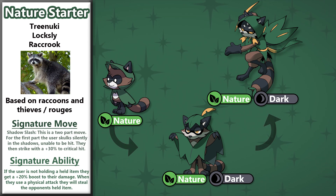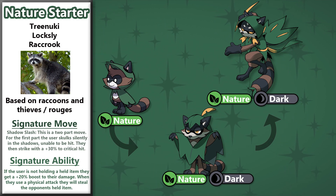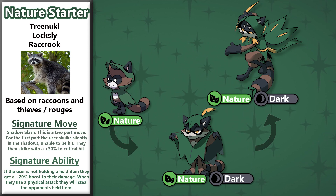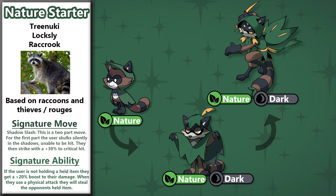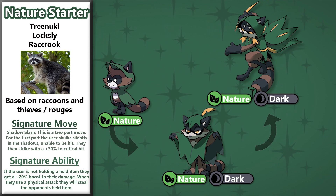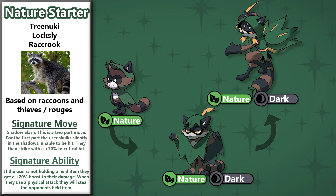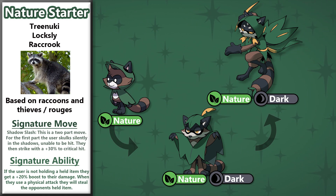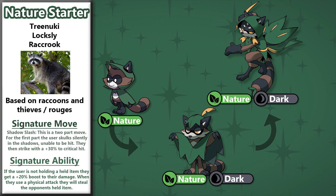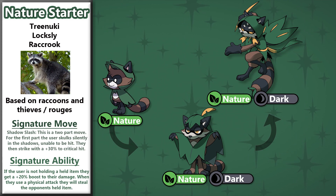With a Buddymon that's all about being a sneaky rogue, it's only natural that their ability and signature move reflect that aspect too. Their ability grants them a 20% attack boost when they don't have a held item equipped, though it has the added effect that when they strike the opponent with a physical attack, they will steal the opponent's held item. Their signature move, Shadow Slash, is a two-turn attack where Rackrook skulks invisibly in the shadows for the first turn, then strikes with a 30% critical hit rate for the final part of the move.